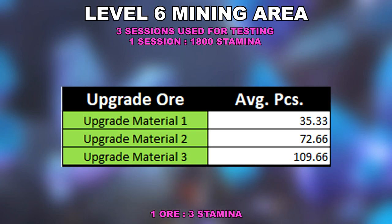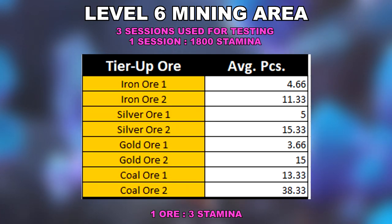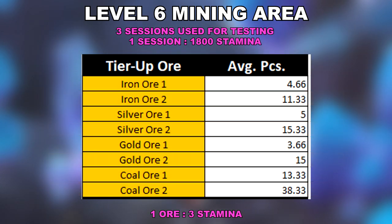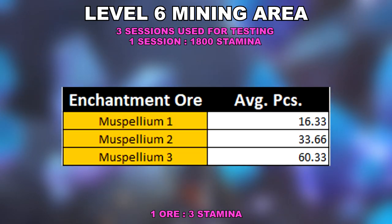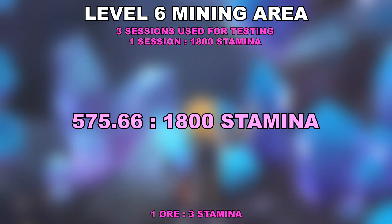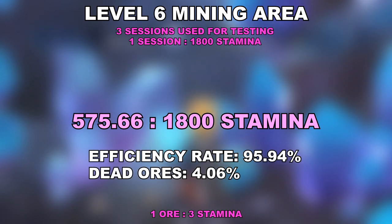This is quite the increase on the level 3 ore given the majority of players in this area use level 1 to level 2 ores for their upgrades. But regardless, this will be a field day for people who enjoy dismantling their ores or who are already using level 3 upgrade ores. For the tier up ores, there is a trend: a huge decrease in the level 1 ore department and maintaining right around the same amount of level 2 ores from the previous level. The enchantment ores are once again in sync with the upgrade ores, with significant decreases on level 1 and 2 ores while bumping up a huge average on the level 3 ores. The situational ores are also following the trend, seeing a decrease on level 1 ores and slightly increasing the level 2 ore count. The ores came out to a total average ratio of 575.66 to 1800 stamina, giving an efficiency rate of 95.94% and 4.06% where there were no ores mined.